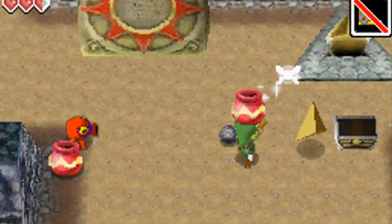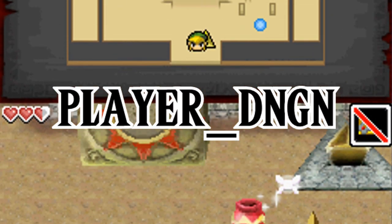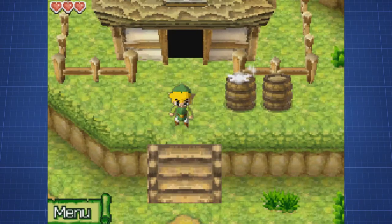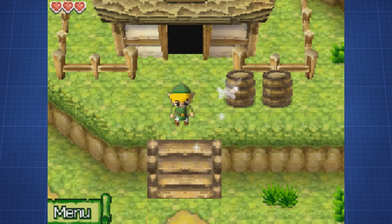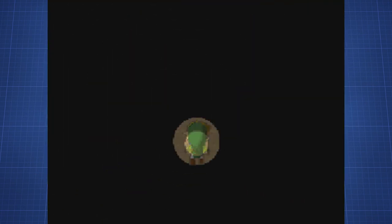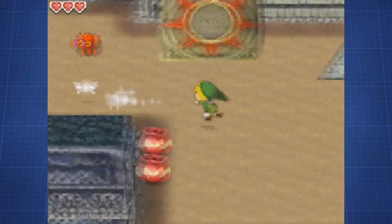First up, the map. It's called Player DNGN and contains four unused rooms. The rooms can be accessed in a PAL version with Action Replay codes that change which room is loaded when Link enters a door.